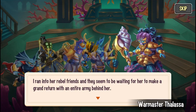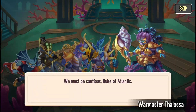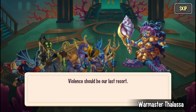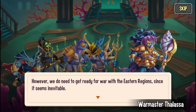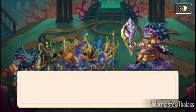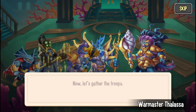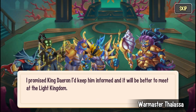Rebel friends seem to want the princess to make a grand return with an entire army behind her. They'll be ready to counterattack, but must be cautious — she's still the princess of the realm. The queen still expects her to grow up, learn her lesson, and become a suitable queen. Violence should be the last resort. However, they need to get ready for war with the Eastern Regions since it seems inevitable. The queen says she still has some Corellia in her royal vault and will distribute it wisely among the realm's most valiant inhabitants and allies. The Duke of Atlantis confirms: at your service, my queen. Now let's gather the troops — she promises to meet King Daeron at the Light Kingdom.